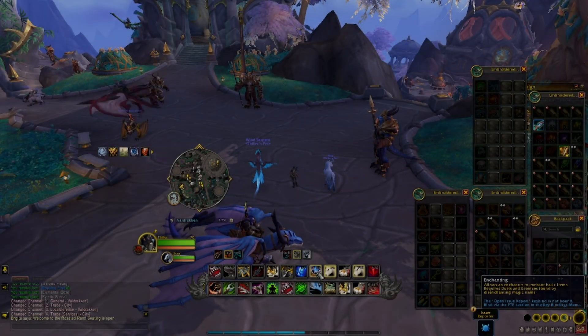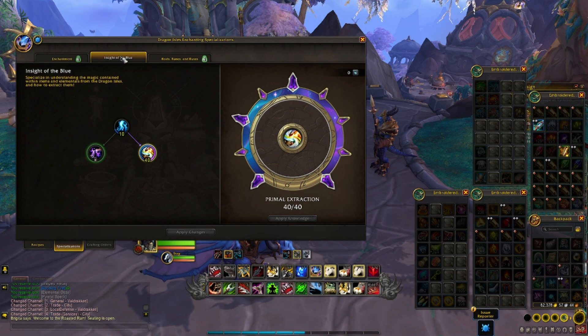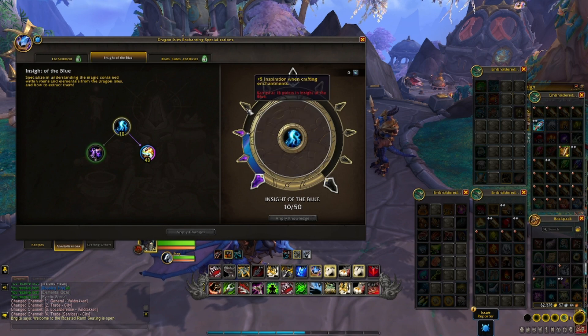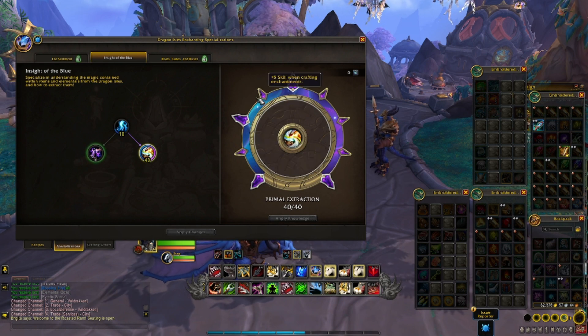Today we're looking at a really weird enchanting build that can potentially massively improve your drops and the amount of gold you make when you are farming for Rousing Elementals, which everyone should be doing at the start of the expansion because these are going to be worth a lot of gold. Rousing Elementals are the new elemental crafting reagent in Dragonflight, like Essences in Classic and Primals in the Burning Crusade.